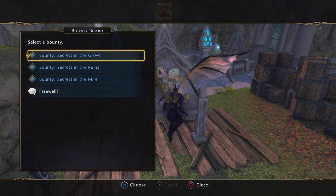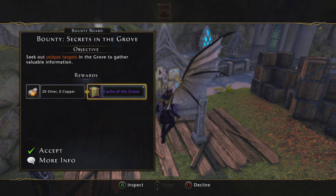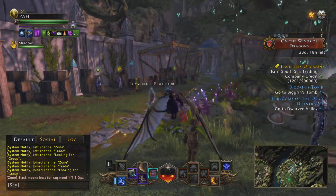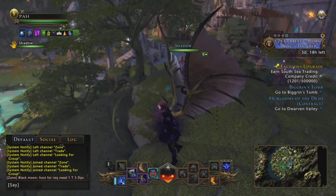There are three bounties you can complete in Sharandar, and when you finish them they reward you with companion gear. The last one in purple gives a piece of 1,300 item level companion gear, which is not bad — that will help you level up real fast.